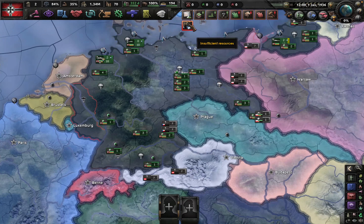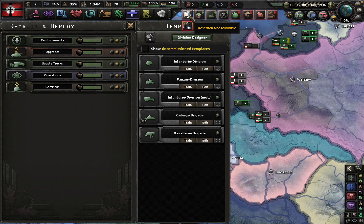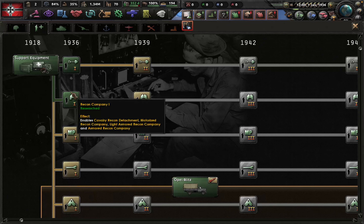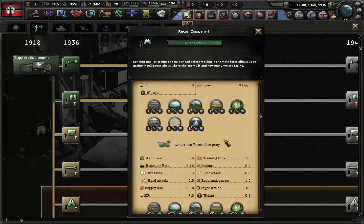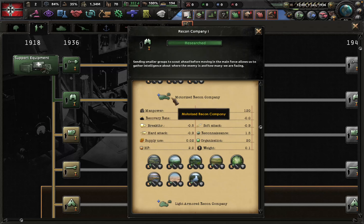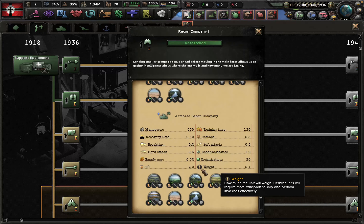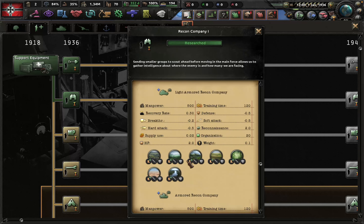I'm going to show you a really easy way to instantly improve your army. This method revolves around support companies, specifically the reconnaissance company. Most people just use the cavalry reconnaissance detachment, which is the weakest recon option but also the cheapest. I've seen some people use the motorized recon companies, but I've never seen anyone use the armored recon companies because they aren't very good and they're not worth the light tanks you have to produce.